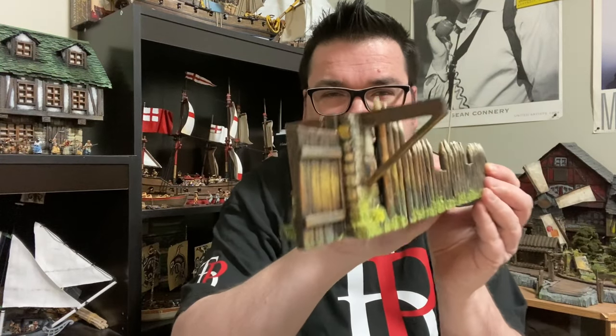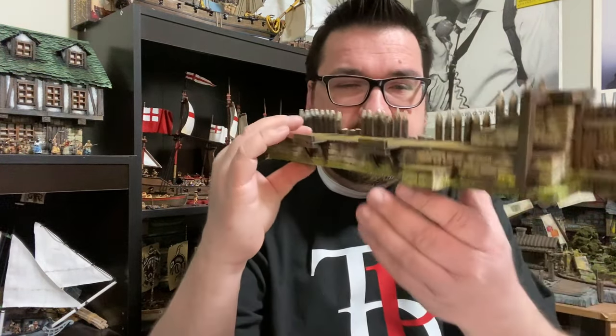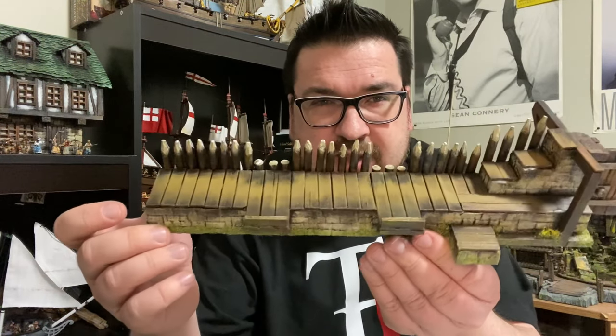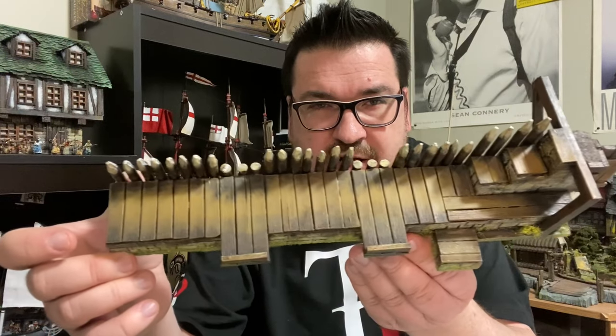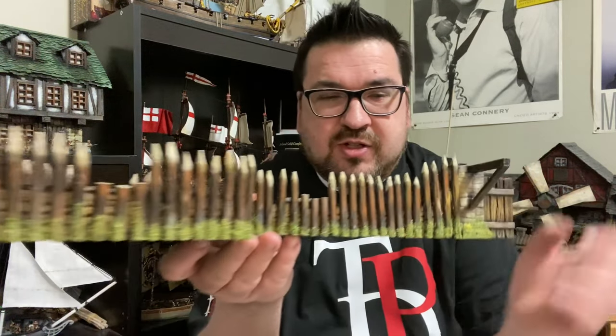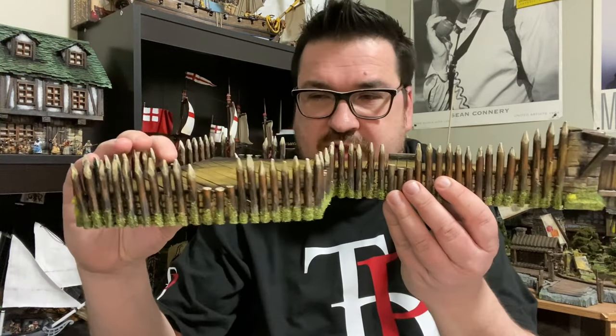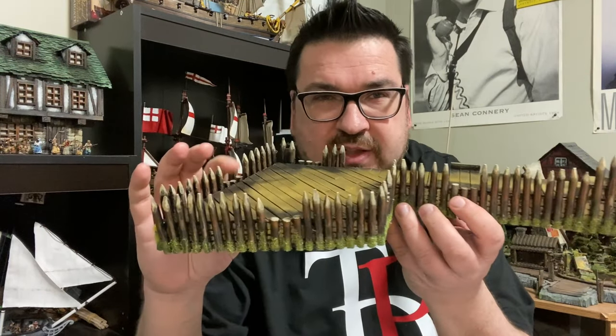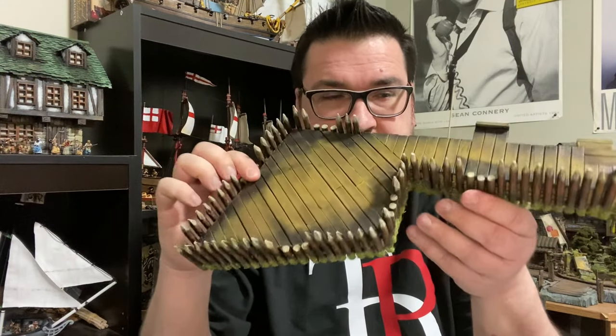Let's take a look at the backside — mostly stonework on here and some aging and weathering on the top. I just wanted to show you these two sections. This is the bigger section, and it's a lot like the other section, but I wanted to show you this part because I did some modifications on this particular part.